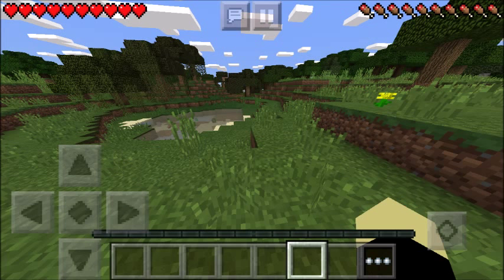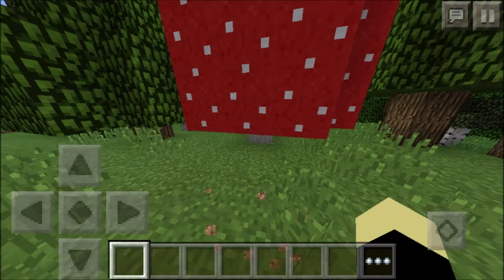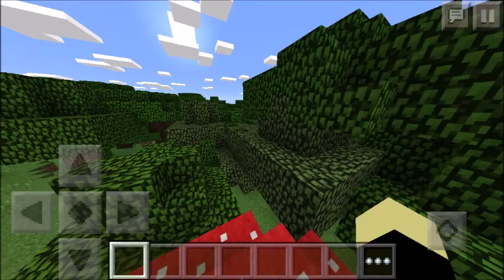In this world, you will spawn just here, and if you look about 90 degrees to your right, you will see a big red mushroom. Go and head towards this big mushroom and climb on top of it.